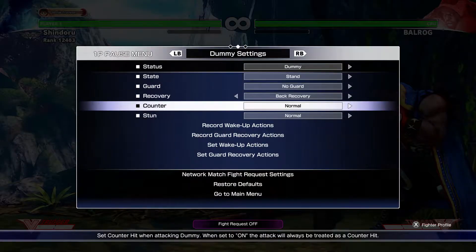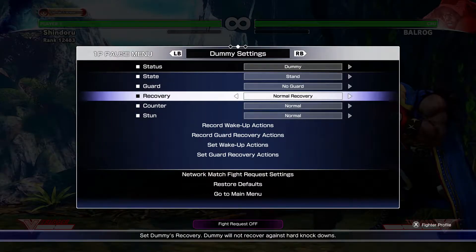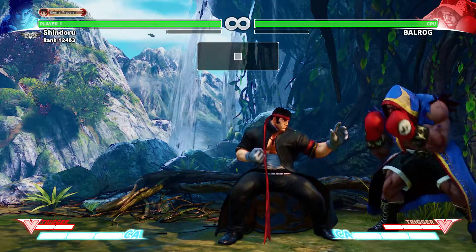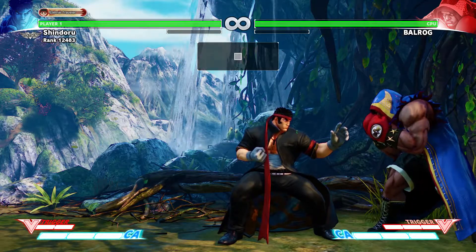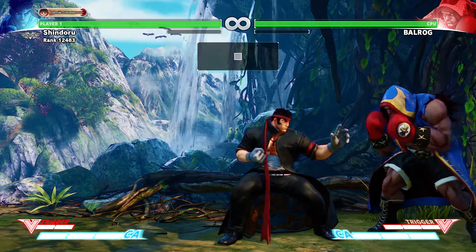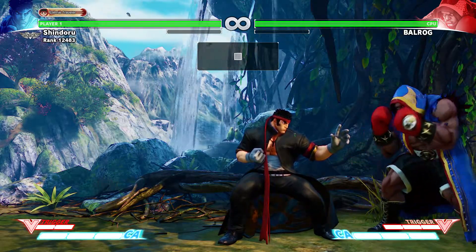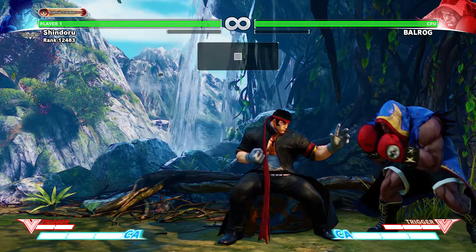I want to point this out: this mix-up is purely based more on a mind-game ability, more visually, because if your opponent wakes up with normal recovery, he can even punish you with a medium punch — it's really unsafe. However, if the opponent does back recovery, it's safe against any 4-frame wake-up, and it trades with a 3-frame wake-up. So if you are convinced that your opponent is going to press a button, I wouldn't choose this setup in that situation.